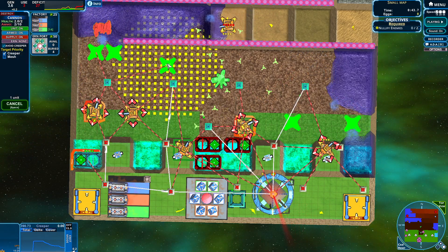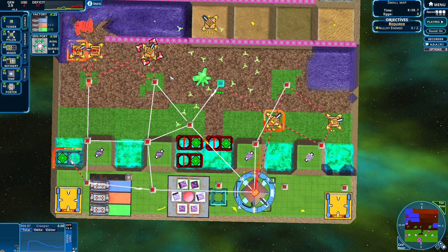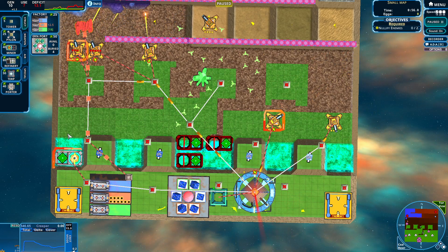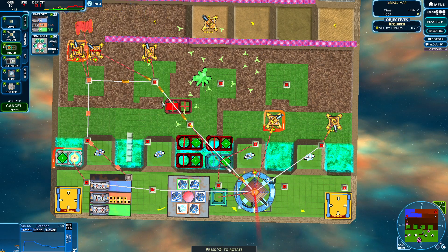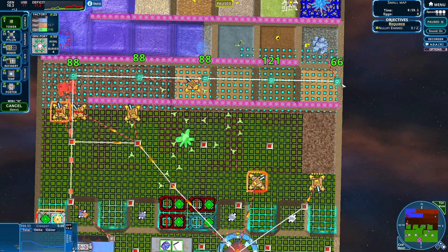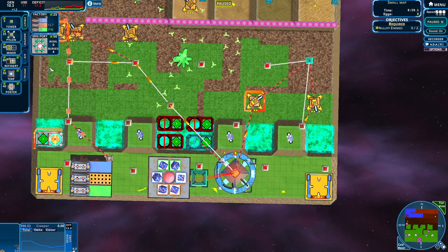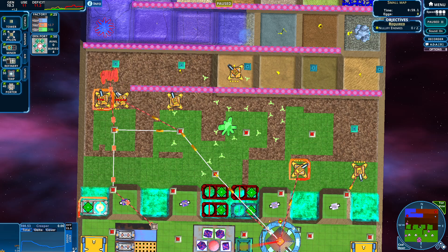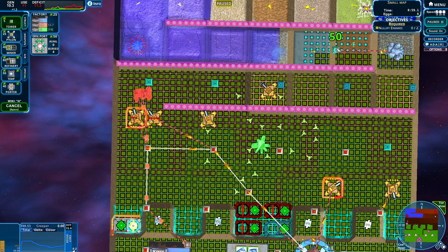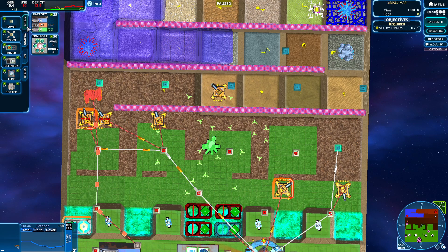We're basically in cleanup duty already. It's feeling pretty okay — we do have green ore down there, which is a nice handy thing to have. Let's clean up the mean streets. Now our urn miner is on — so our deficit should vanish pretty much immediately. Let's start moving up because clearly we're going to want this blue light. We do need a sprayer, though our deficit is a little high right now, so I won't super worry about the sprayer at the moment.